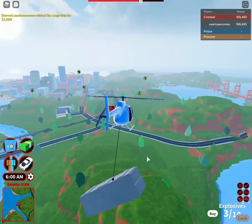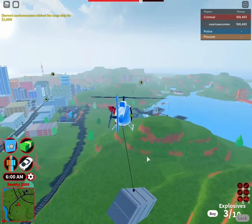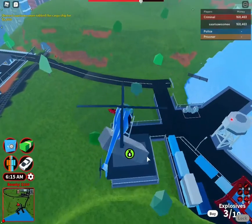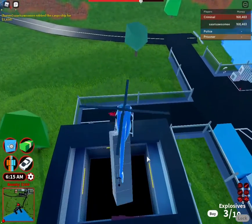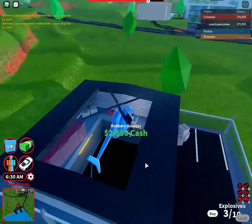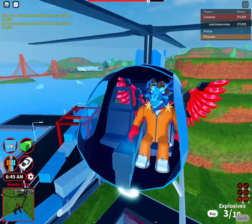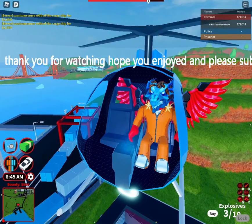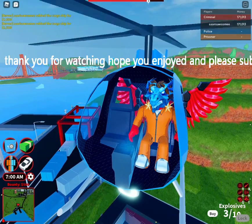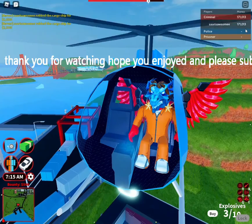If you want to play as police, you can drop the crate into the water to prevent criminals from getting it, and then police would get around $250 to $1,000 — Verse Plays did it and told me he got $750, so you'll probably get around $750. Thank you for watching this video. If you want a more in-depth video, I also show the cargo ship as a police in the other Jailbreak new update video. Thanks for watching, bye!